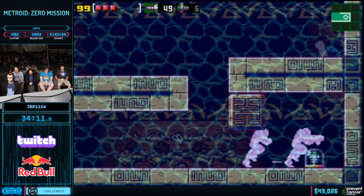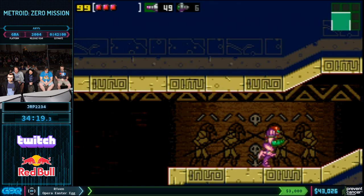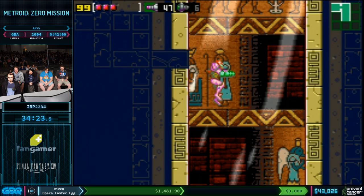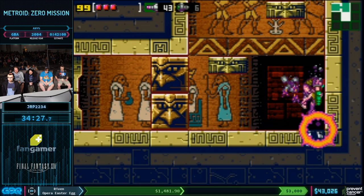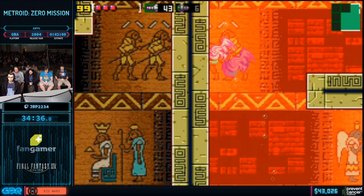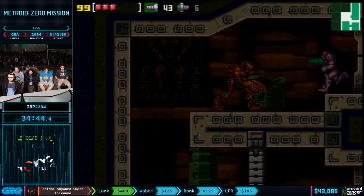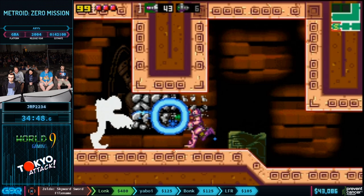JRP is also going to pick up the last super missile tank here — that's just for the final boss fight. Six super missiles is quite a bit faster than four. We're taking advantage of more developer-intended shortcuts. Despite the fact that we're at the end of the game, Pirates are still hitting for 50 damage. If stuff gets out of control you can find yourself in very hot water, but now we can fight back — before we could only run past them and stun them. Now we can kick all the pirate butts.